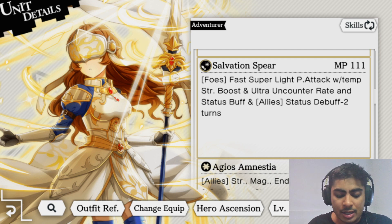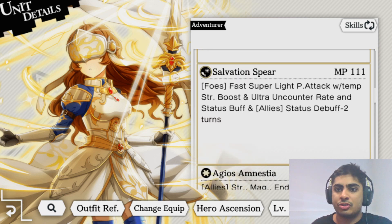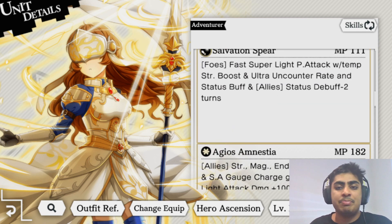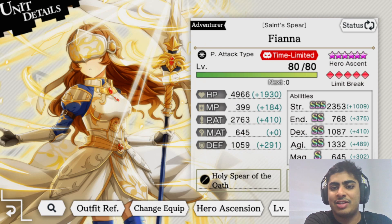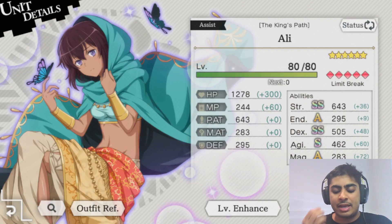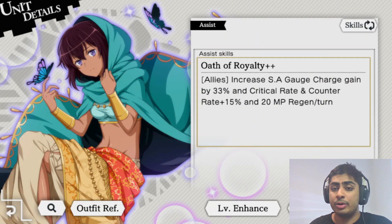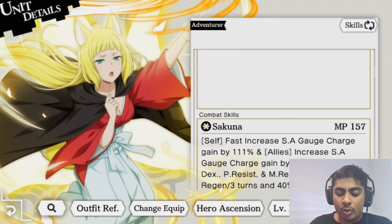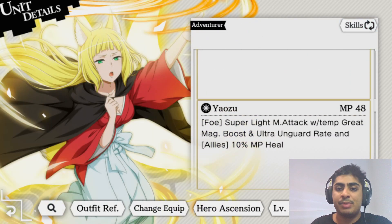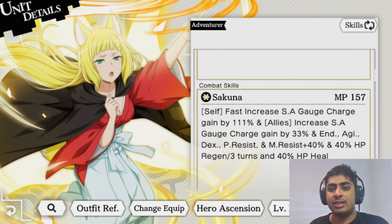Fiana's MP costs can be a problem in long 15-turn PVE fights - she only has around 584 MP, which isn't a lot. That's why you take units like Ali who provides MP regen per turn, or Haruhime and Lazar who can provide a 10 MP heal on their single target skill.